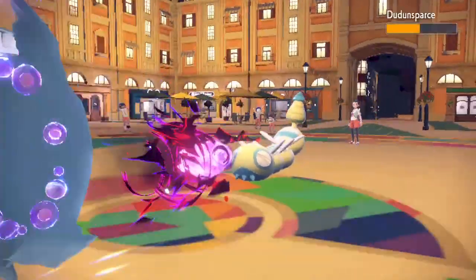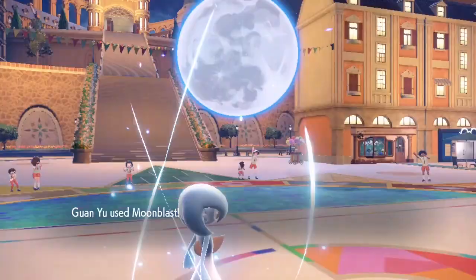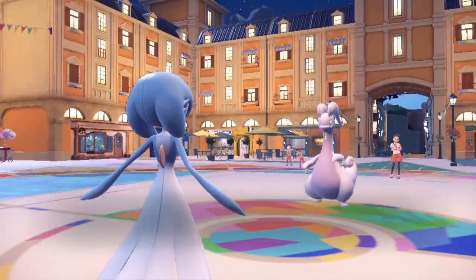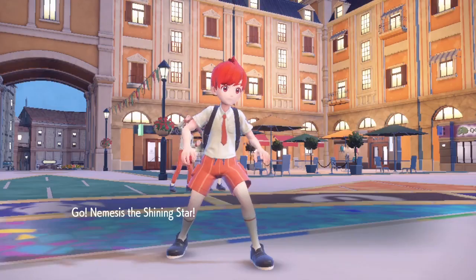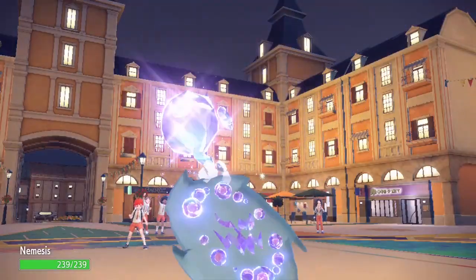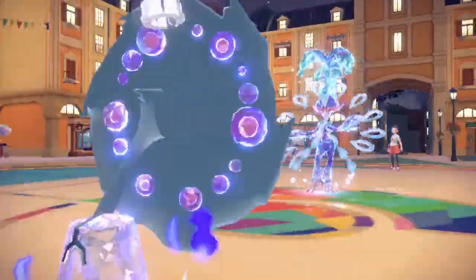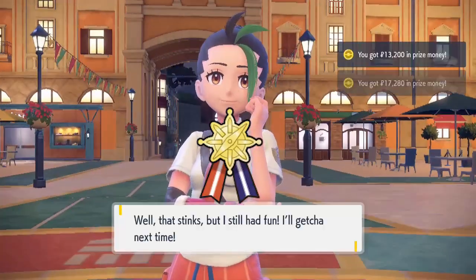The champion we got on our Academy Ace Tournament run was Nemona, and we gotta make sure our Ribbon Masters faint at least one of her Pokemon each. Just for fun, we're down to Nemona's last Pokemon, and Nemesis is gonna go for the finish with a Shadow Ball. And just like that, with the obliteration of the Dancing Duck, we earned ourselves the Paldea Champion Ribbons.